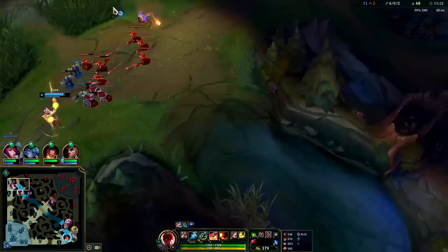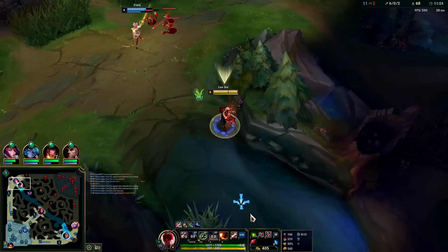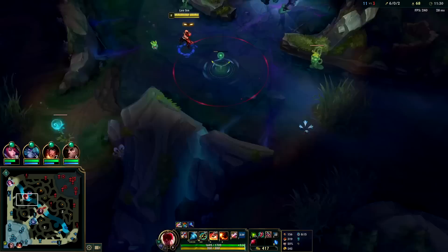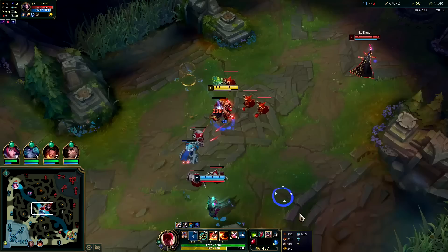I love to kill GP — he doesn't have a full item. We could take Herald here since dragon's on cooldown. I kind of want to E-flash him — get the slow into Q, we get his flash. By using your E first and then flashing, you catch a lot of people off guard, because if you flash then E, a lot of times they'll immediately panic flash and you won't actually land the E because the E has like a quarter-second startup animation.